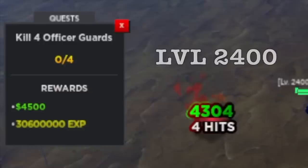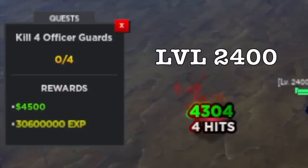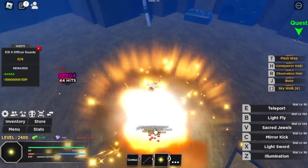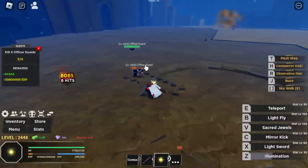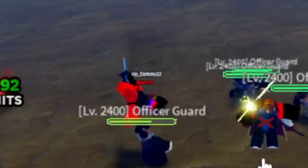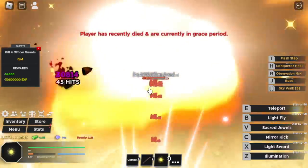Next up is the Udon Prison. Target here is the Officer Guards at level 2,400. Let's check our combo — one Sacred Jewel and one Illumination is enough. Also, please report this dude — he is scripting. I don't know why they do that.